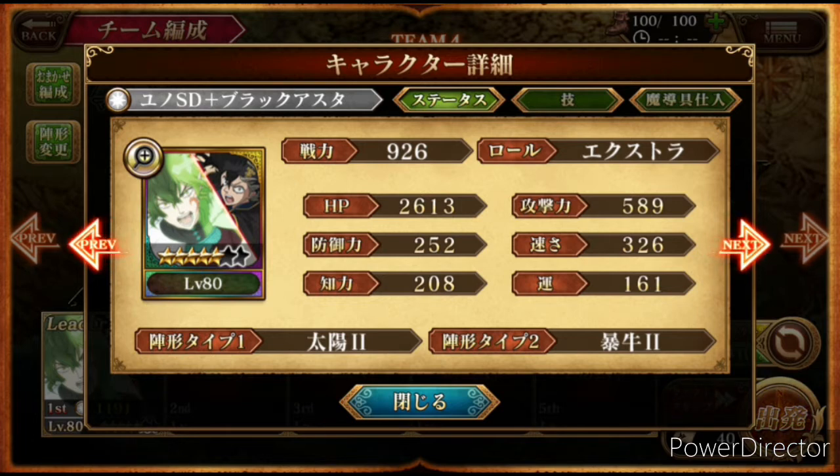When this comes out in global I'm going crazy for it. I've almost got enough black jewels for 10,000, which is roughly maybe 4 multis, not including the free multi — so roughly 5 if you include the free multi. When it comes out I'm gonna go for him to at least pull one card, like I did with JP.